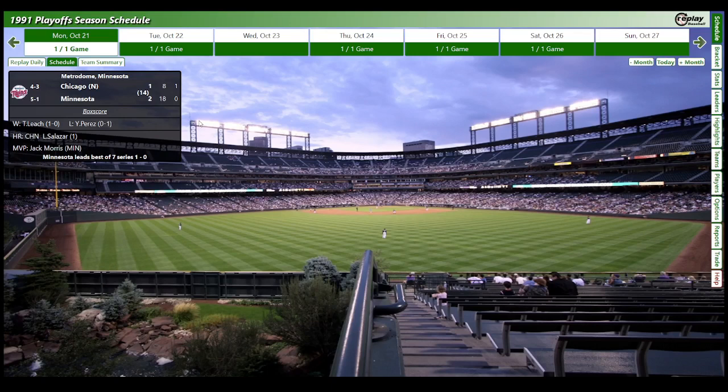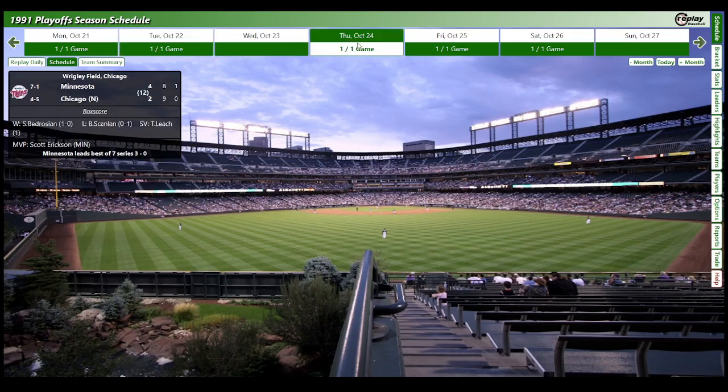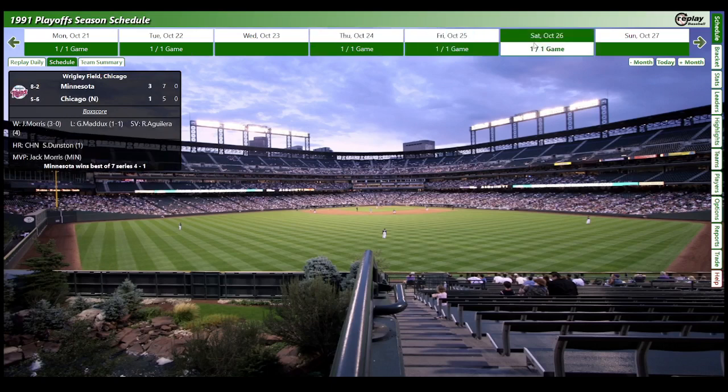In the World Series: Game 1 went 14 innings with the Twins winning. They had 18 hits but couldn't get guys in with runners on base. The Twins go up two games to none with an 8-3 win, Brian Harper with two home runs. They win again in 12 innings — a lot of close games. The series ends four games to one for the Twins. Jack Morris goes three and zero in the playoffs; Rick Aguilera records four saves. Same champion as real life.